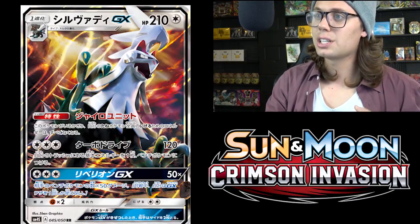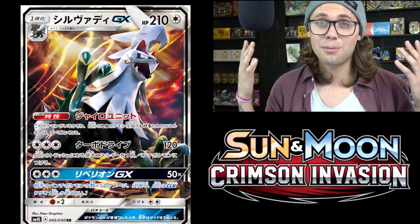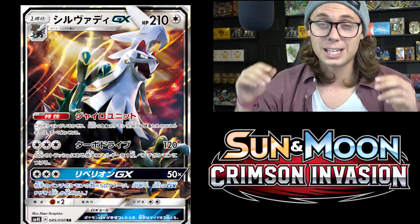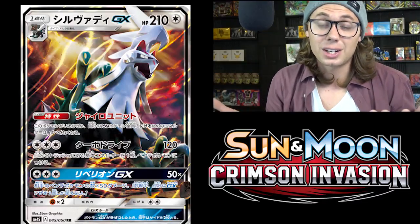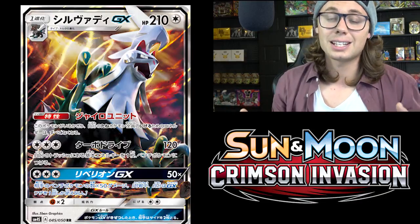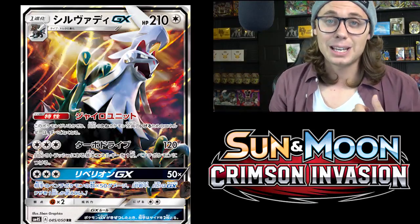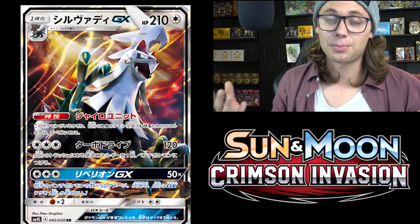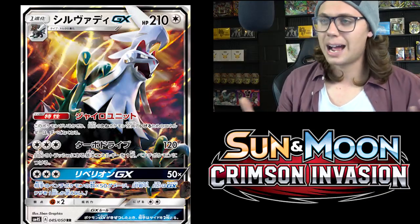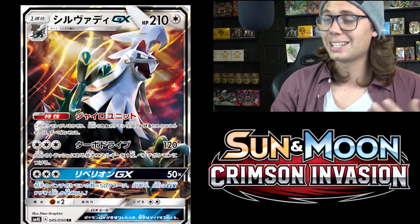Let's look at its ability: Gyro Unit. As long as this Pokemon is in play, all of your basic Pokemon have zero retreat cost. We've seen how effective Dark Cloak from Darkrai EX has been, just giving all Pokemon with Darkness energy on them free retreat. Silvally GX gives ALL basic Pokemon free retreat. You can splash this with any type of basic Pokemon, build any type of basic deck around it, and they're all going to have the freedom of free retreat — absolutely fantastic and very powerful.